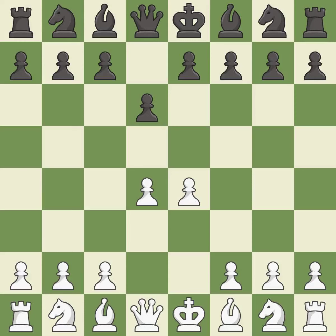d4 takes full control of the center and opens up the dark-square bishop. Nf6 develops the knight and attacks the undefended e4 pawn. Nc3 defends the e4 pawn.